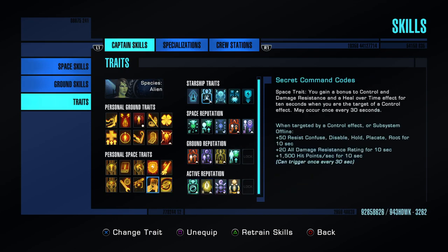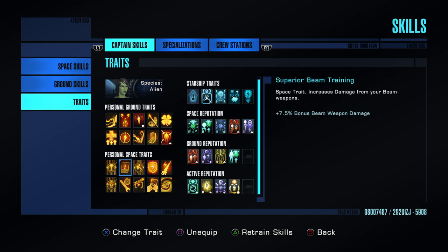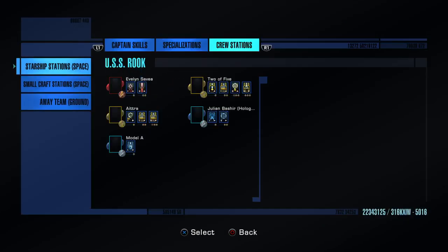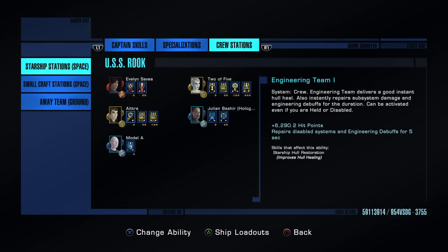For personal space traits, I'd stick to things like elusive and beam training for this build. I use Particle Manipulator because it has some science synergy. And Grace Under Fire if you're an engineer, because that cools down your Miraculous Repairs. These abilities all come from how the build is set up on this ship.